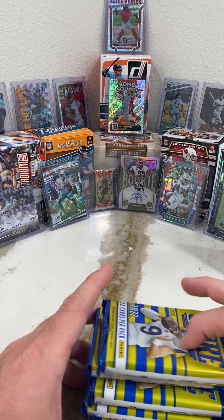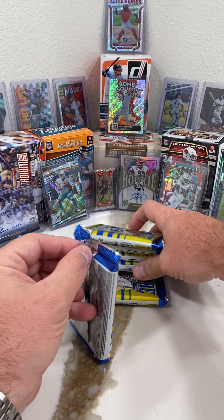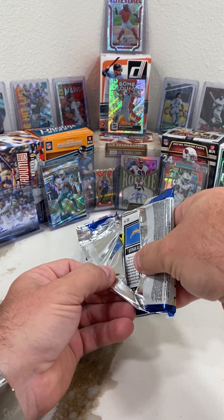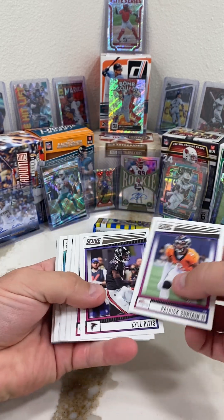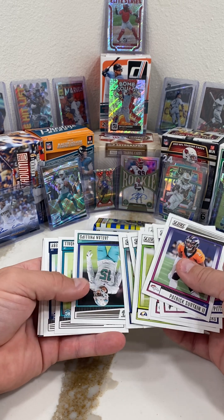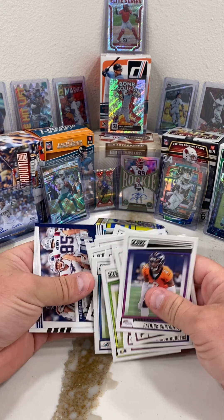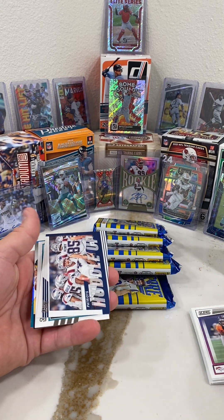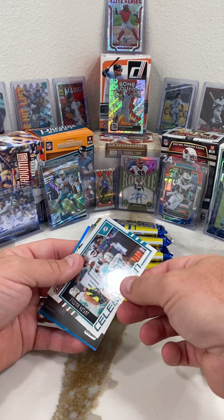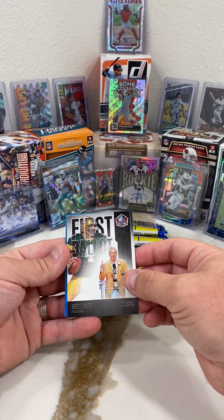All seem to be about the same size - nothing that stands out - well, that last one seems a little bit thicker, maybe it's got something special in store. Going ahead and start with the first one. Patrick Certain, Kyle Pitt, Aaron Rogers - I'm gonna save you guys reading off all these base cards, although they are really nice. Jalen Phillips - what you'd expect out of the base cards, really good looking cards. Patrick Certain is gonna be really good. Huddle up Patriots, Jalen Waddle celebration, Jamar Chase - really nice card. First ballot Hall of Famer Brett Favre.